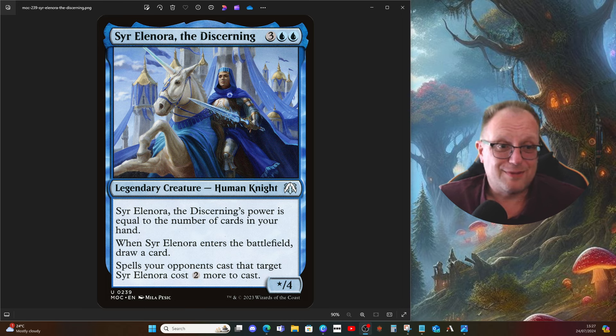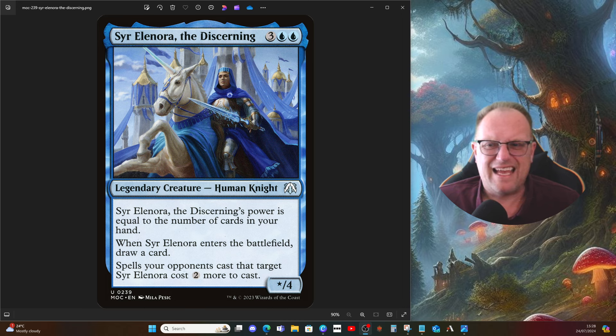So here we go — I hope you like this, Othross. This is my take on it. Three and double blue for a star four Human Knight legendary creature. Sir Elyana the Discerning's power is equal to the number of cards in your hand. When she enters the battlefield you draw a card, and spells your opponents cast that target Sir Elyana cost two more to cast — essentially a built-in Ward two. Mono-blue, lots of card drawing.